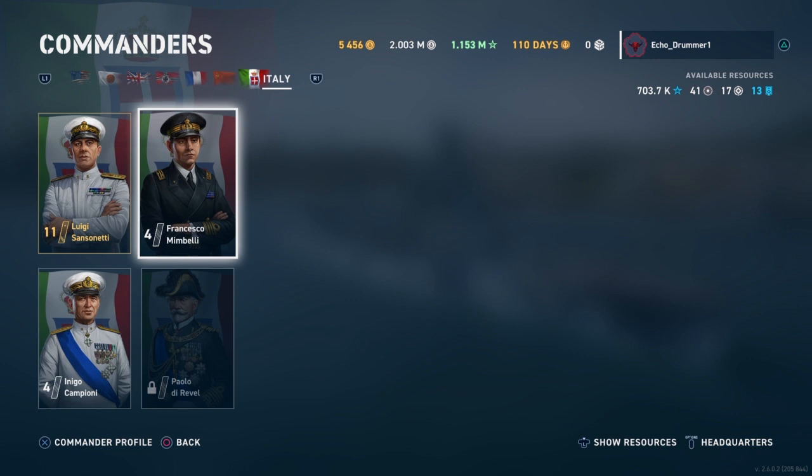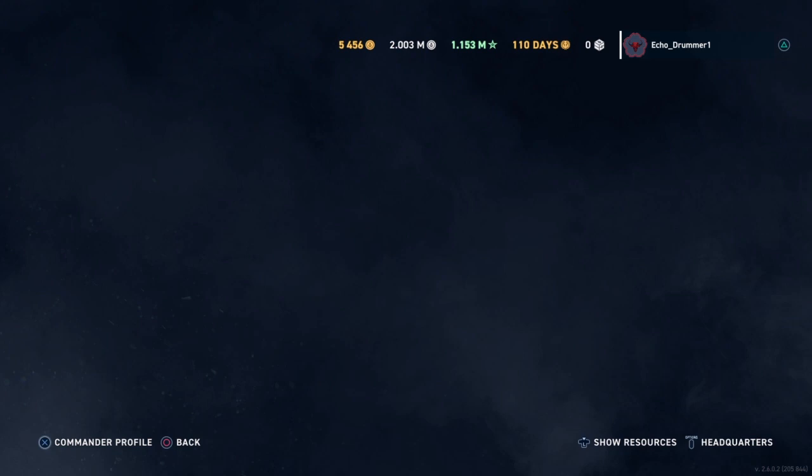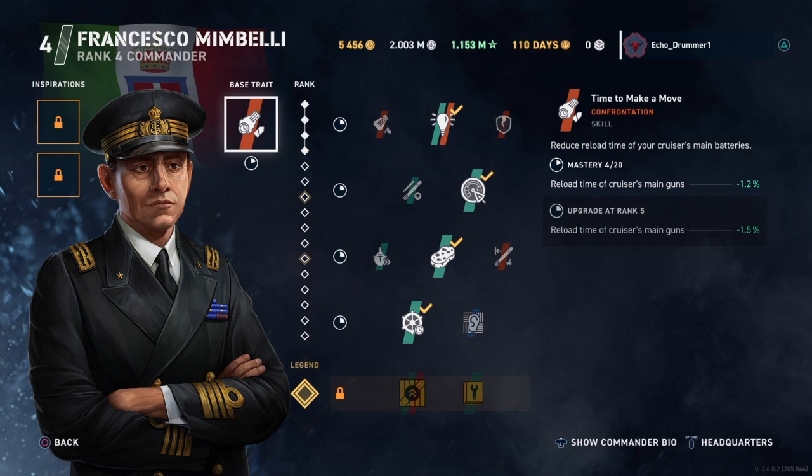But enough on Campioni — we all know you're here for the other three commanders. So let's first look at the two cruiser commanders, starting with Francesco Mimbelli. He's more of what you would consider the defensive commander. His base trait, Time to Make a Move, reduces the reload time of your cruiser main battery. On the Italian cruisers, this is a great base trait — they have incredibly slow reload speeds, some of if not the worst tier for tier.